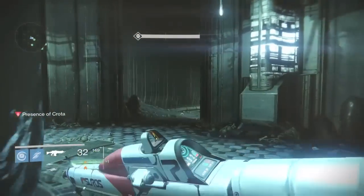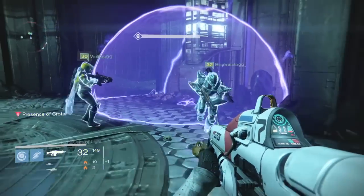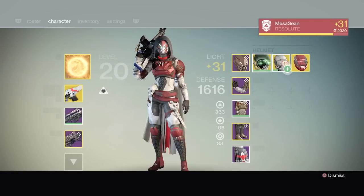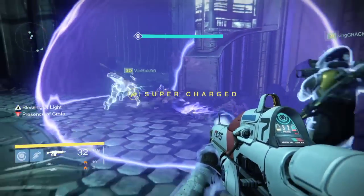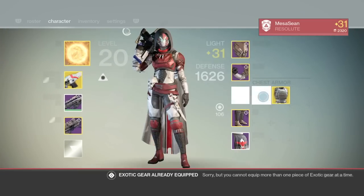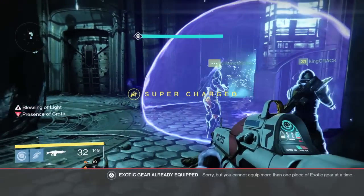We do one more round once Crota goes to the middle — no point in showing that part. Then comes the ogre phase. We also have a Titan put a Blessing of Light right in the doorway, so when we come back out and those Boomers try to clip us, we're safe. We also make orbs for each other before heading back to the center spot for another DPS round.